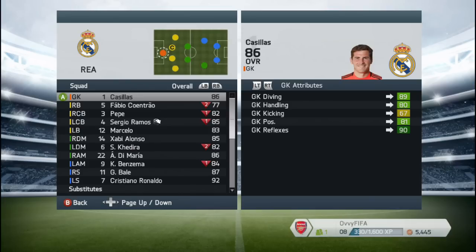The first formation for Real Madrid is the 4-2-2-2. I especially picked this formation because of two amazing players: Gareth Bale and Cristiano Ronaldo. I use Ronaldo as a left striker and Bale as a right striker.